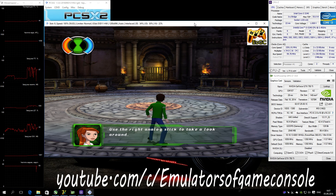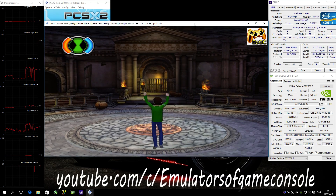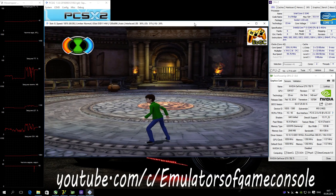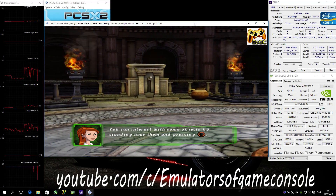Use the right analog stick to take a look around. This is so handy for peeking around corners or lining up difficult jumps. To recenter the camera just press L1. You can interact with some objects by standing near them and pressing the circle button.